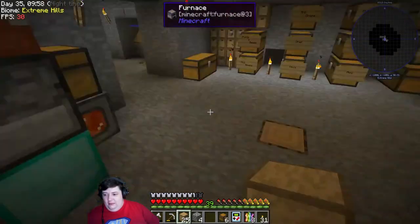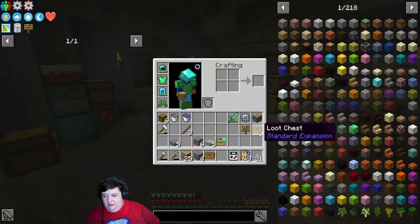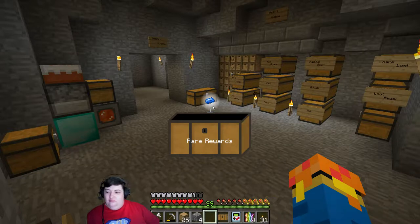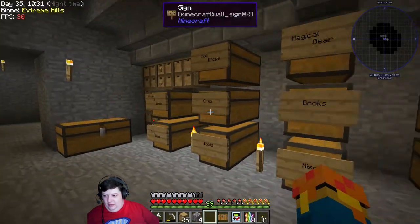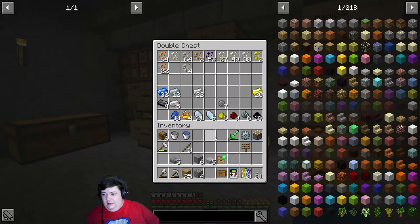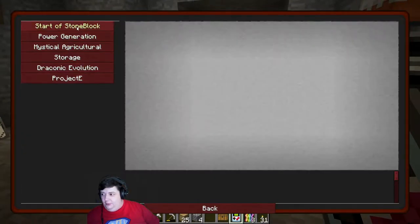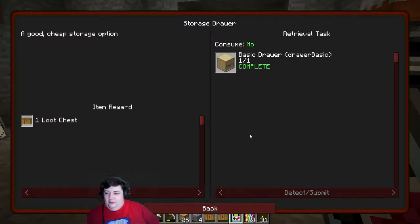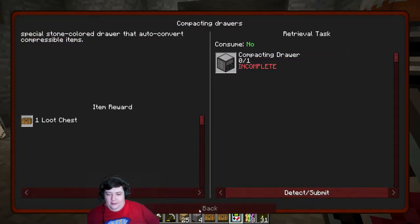It is that time — loot chests! We're gonna go ahead and open our first one. A mana seal — okay, it's not amazing but it's cool. And over in the storage quests, we have our first storage quest complete, and we get a loot chest for it, which is awesome. We can go into compacting drawers next, which I'm gonna set up, and then maybe we'll take a stroll into the next quest tier.